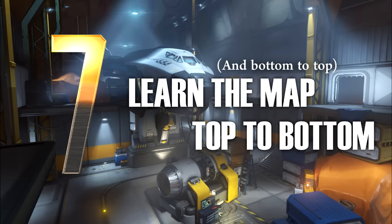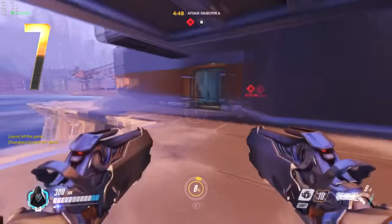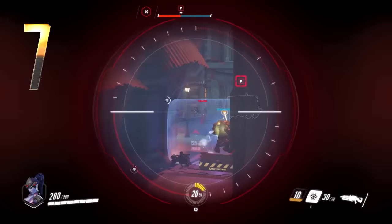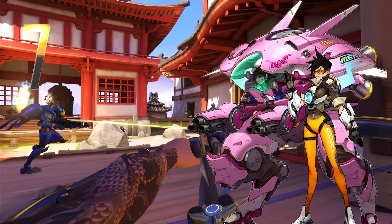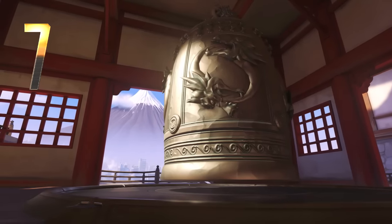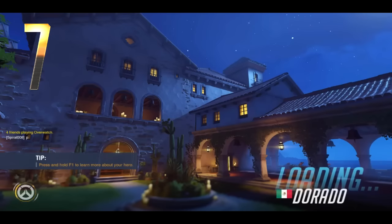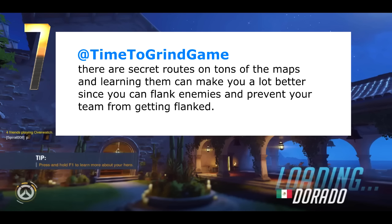Number 7: Learn the map top to bottom and bottom to top. Get to know maps as different characters, since each has unique movement options. There are ledges and high points only accessible to heroes like Widowmaker with her grappling hook or Pharah with her jetpack. Hanamura has a side path with a gap that keeps certain characters from crossing, but a quick Tracer or D.Va can easily make the distance. Explore maps during skirmishes to learn health pack locations, ambush spots, flanking routes, and turret placement. There are secret routes on all maps, and several YouTubers have made videos showcasing them — they're worth checking out.